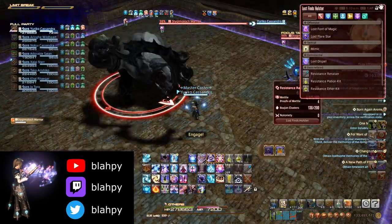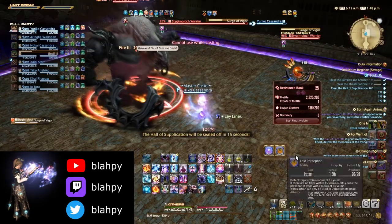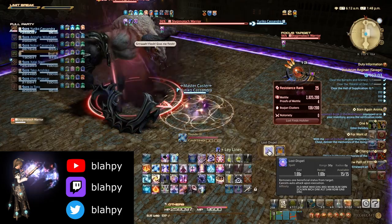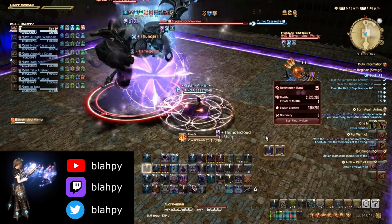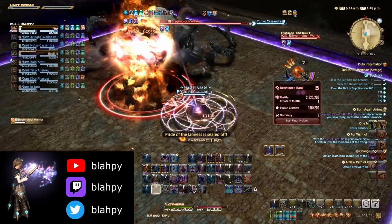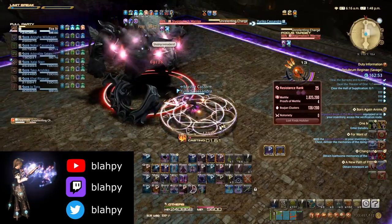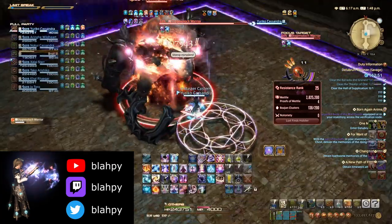The boss opens with Surge of Vigor, giving it a damage buff which must be dispelled immediately. You do have time to use a damage action before overwriting it with Dispel if you want to. This is followed up by Unrelenting Charge, a triple knockback ability which does high damage. Use your knockback immunity to avoid being knocked into the wall.